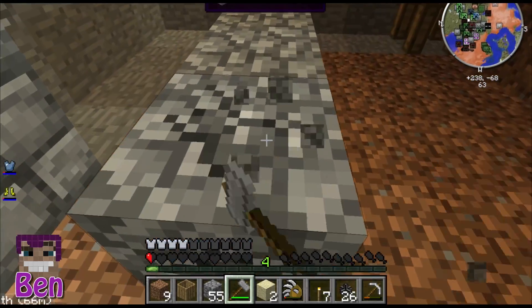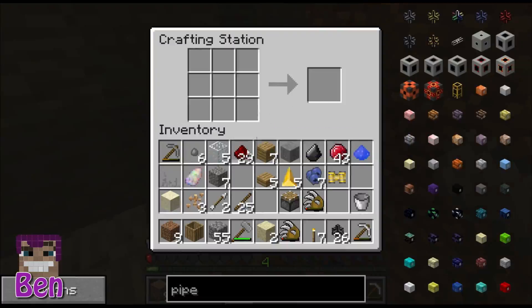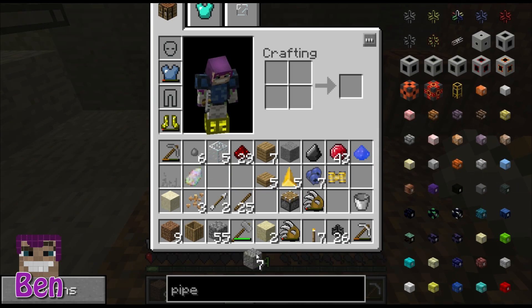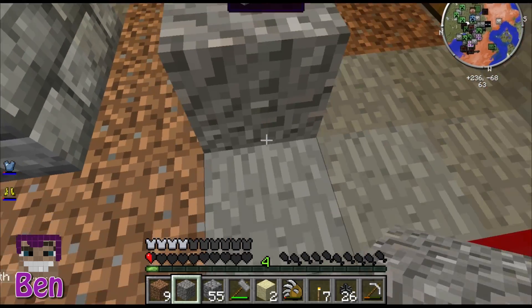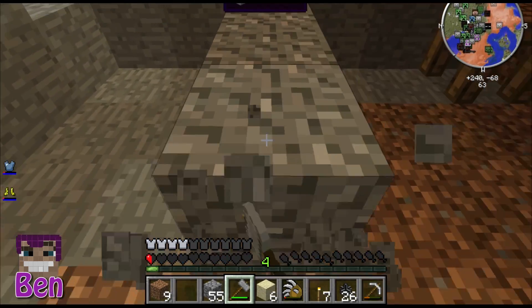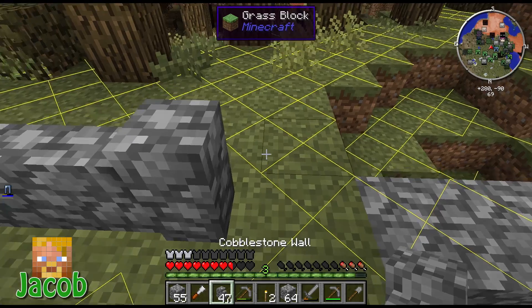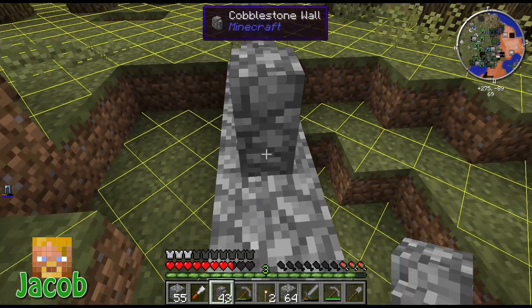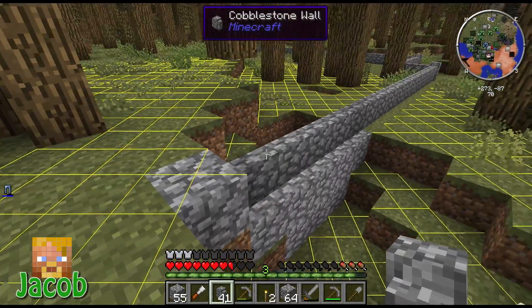It goes quicker with an iron or diamond hammer. I'll just check if rubies work — Ben, have you got 43 rubies? Yes, I've got 43. Christ. So we've got gravel — we put it down on the ground and do the same thing to make sand. Then you hit sand to make dust. This is how I'm eventually going to make infinite sand generation, infinite gravel generation, and infinite dust generation — meaning we can have endless glass.